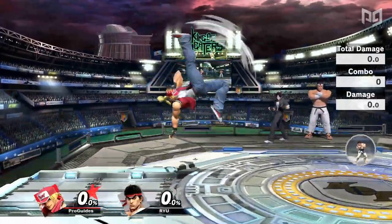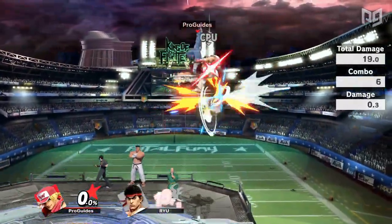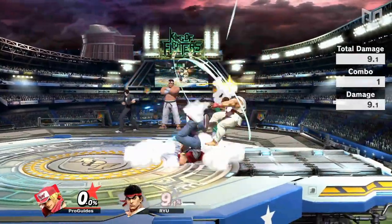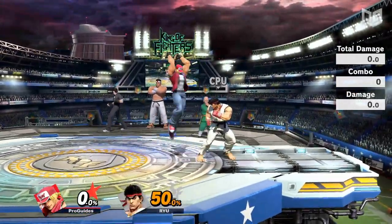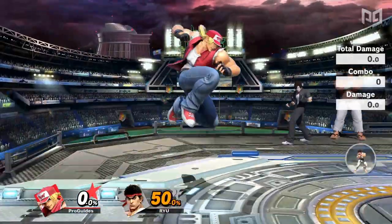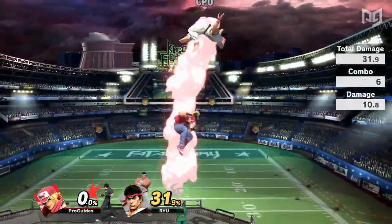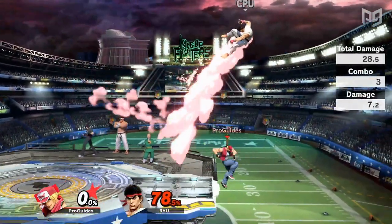Terry's up air comes out on frame 7 and can be special cancelled. It can cancel combo into Rising Tackle and sometimes Power Dunk and Crack Shoot at low and mid percents. In some matchups, a rising up air can be comboed out of up throw at zero. Falling up air acts as one of Terry's best combo starters — at low percents it combos into jab, forward tilt, and up tilt, as well as down and up smash; at mid percents it combos into any aerial and dash up smash. Falling up air can cross up opponents and Terry auto-turns to make the same follow ups possible. The last aerial is down air, coming out on frame 12. The strong hit does 20 damage and is a powerful spike. At low percents, landing down air can cancel combo into held Burn Knuckle, held Rising Tackle, and Crack Shoot. At mid percents, only the sour spot starts combos, with Rising Tackle and Crack Shoot as the only consistent follow ups.